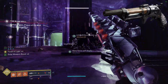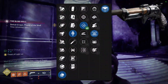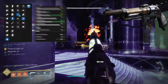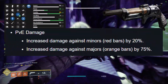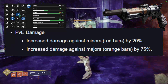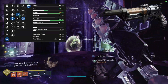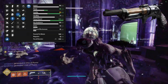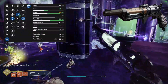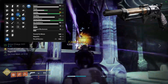In PvE my god roll would be Small Bore, Ricochet Rounds, Rapid Hit, and Kinetic Tremors. That turns this hand cannon into a champion monster. Next season they're buffing hand cannon damage to red bar enemies by 25% and yellow bar enemies by 75%, so this gun with Kinetic Tremors and Rapid Hit is going to absolutely melt higher health enemies. Hopefully we'll get another hand cannon champion season — this one will shine for sure.